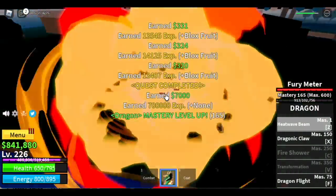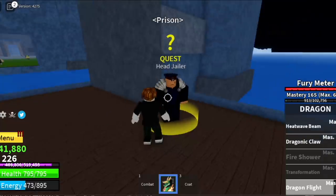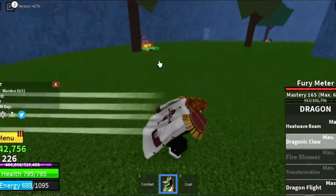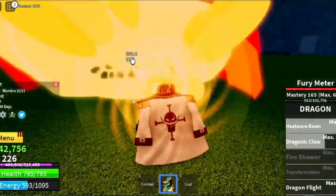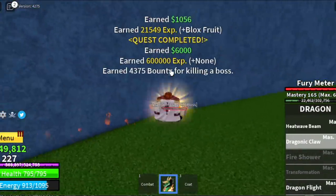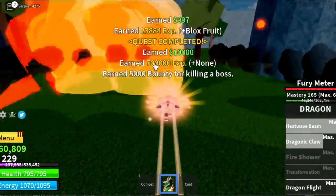At level 225, we can go to the prison area and defeat the Warden and the Chief Warden. Just use your Dragonic Claw, and your Heat Wave Beam when they get near. After that, go back to the Toga Warriors and level up until you reach level 280.